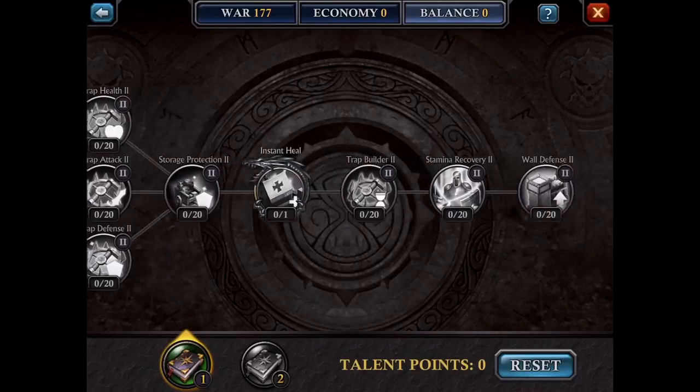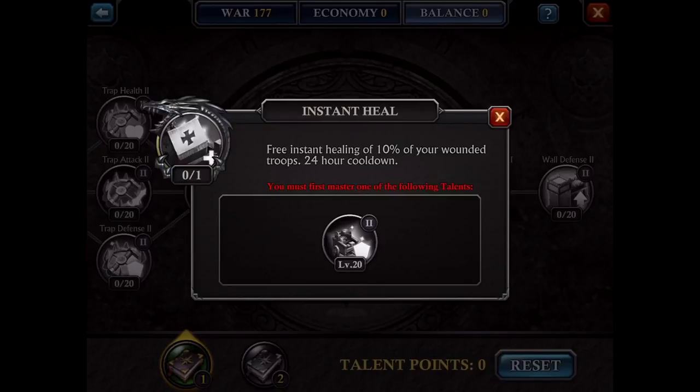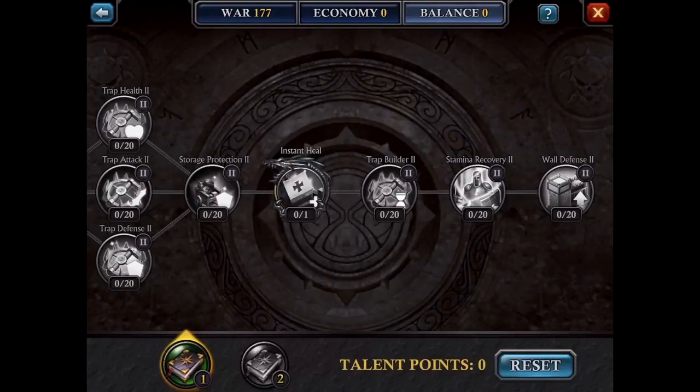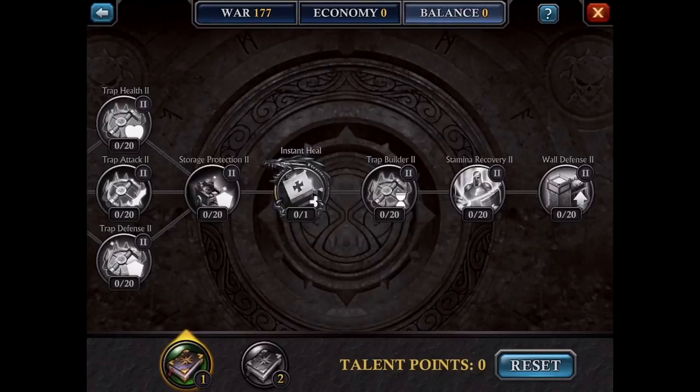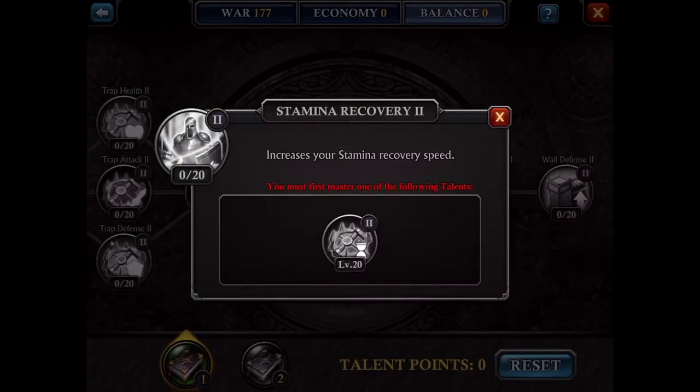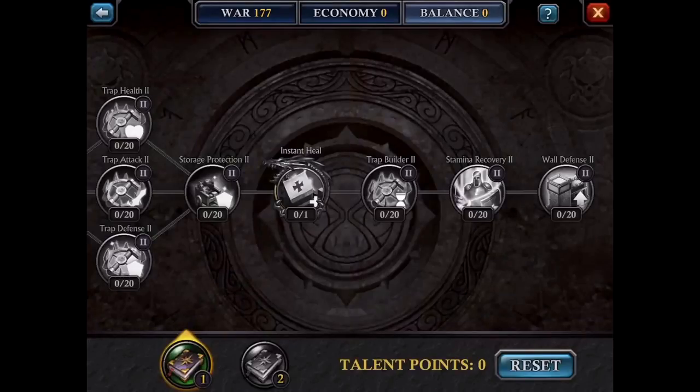Storage protection — do that obviously to protect your storehouse and hold more resources. Instant heal is a free instant heal of 10% of your wounded troops — pretty OP, but it's way down the road. Trap builder increases speed of trap construction — kind of useless since it doesn't take long to make traps. Stamina recovery increases stamina recovery speed. Wall defense increases the level of your wall defense. You had to get all of these done at the end no matter what to move on to anything else.